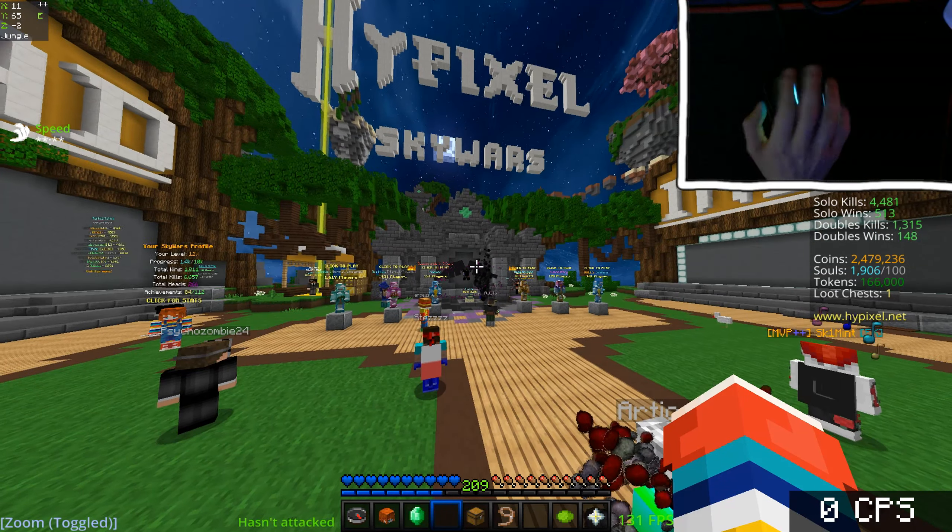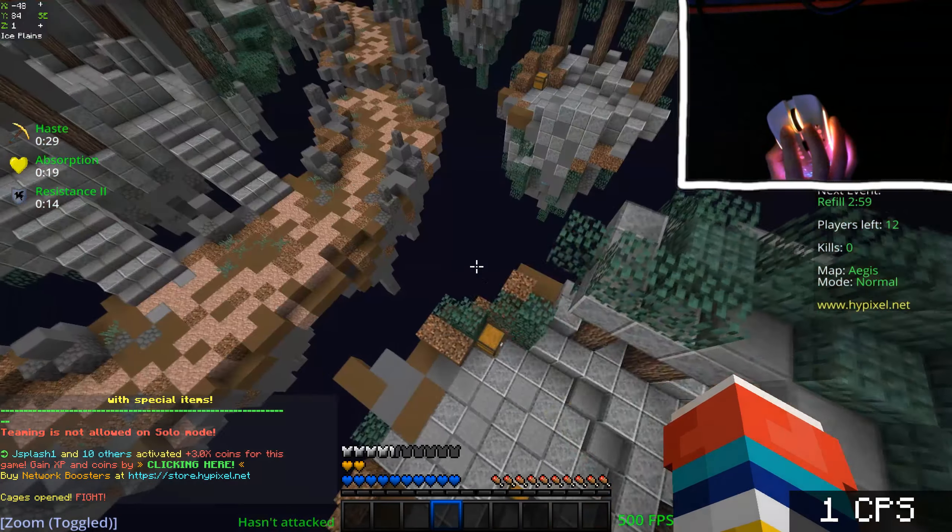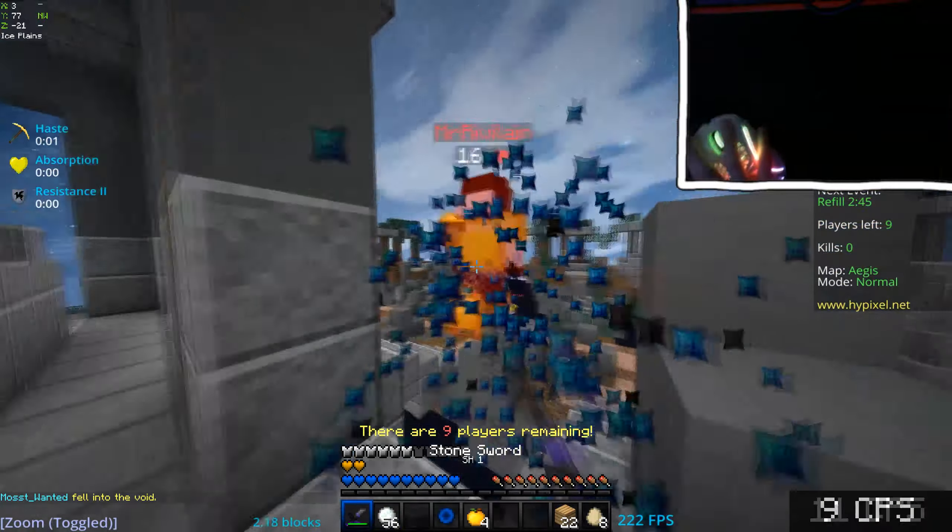The Model O is pretty good — it gets you through anything you need. It's pretty difficult to click fast on the right-click button, but apart from that it's pretty good. It can even get you the win over 12-star cross-teamers.